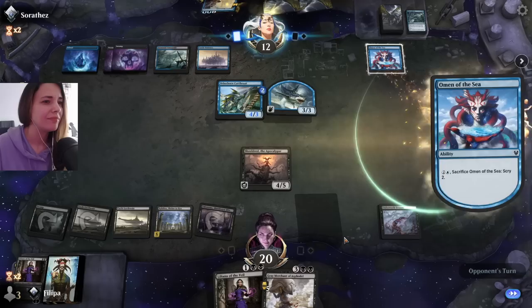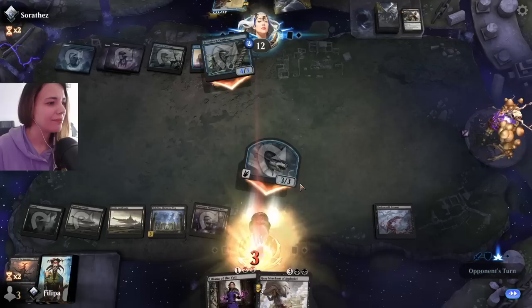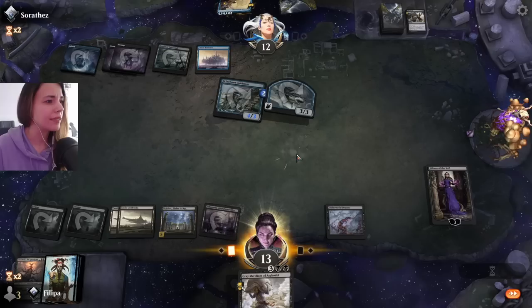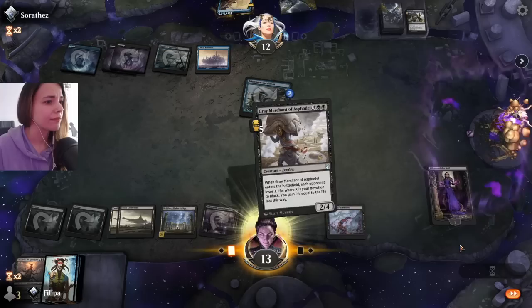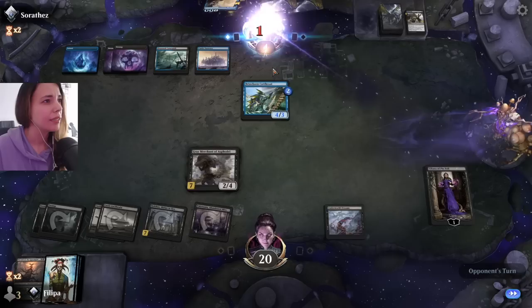Okay, they are looking for answers. And this Grey Merchant is going to do a lot of work. If they don't deal with Sheoldred, next turn we have access to a lot of mana. They have an answer? They are looking for it. Nooo, okay. Fair enough.